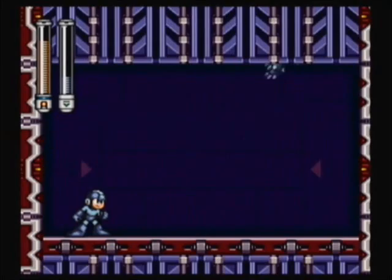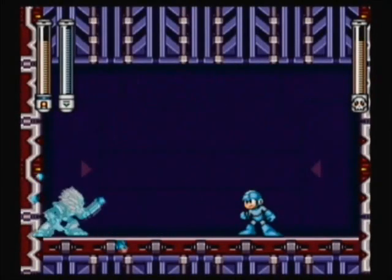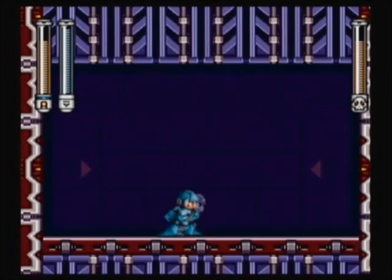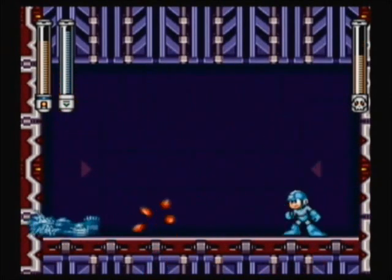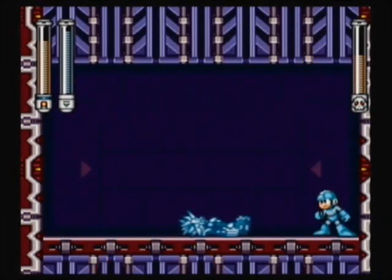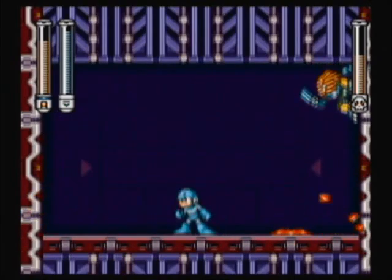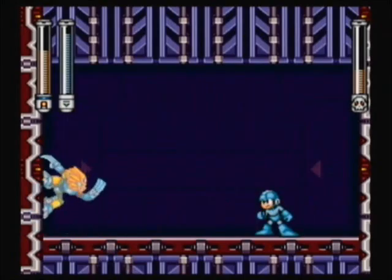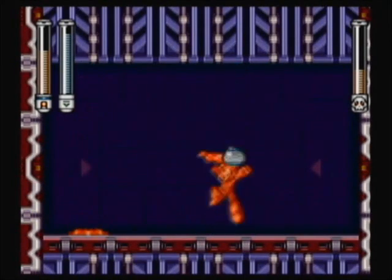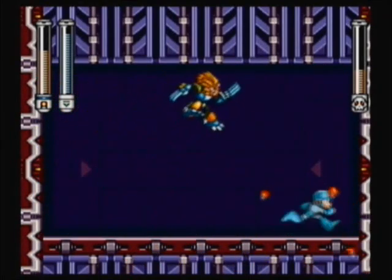On the top layer, on the right-hand side is Slash Man and he's weak to the Freeze Cracker. I've been wanting to use this weapon on him for so long — screw Slash Man. Freeze Cracker does wonders on him: it basically completely freezes him, completely renders him catatonic, and gets him annoyingly up to the top area. As you'll see on every single boss fight here, when you use their weapon weakness against them, you completely ruin their pattern.